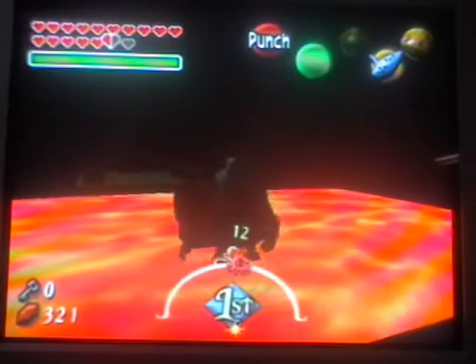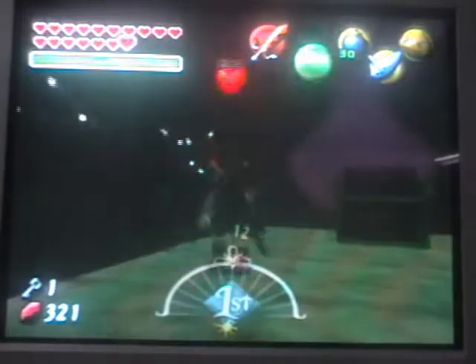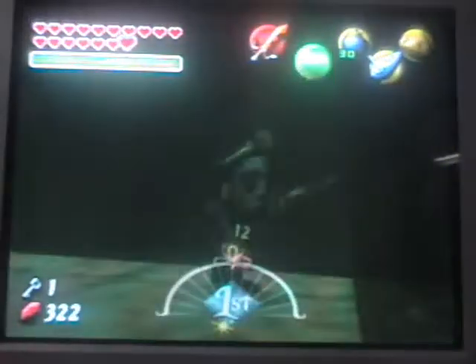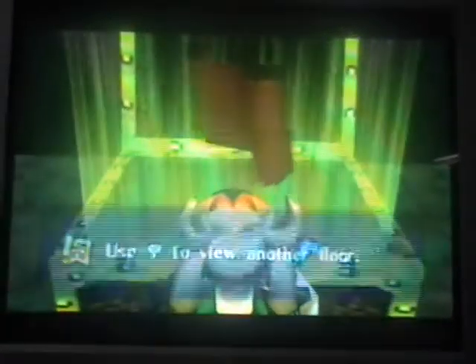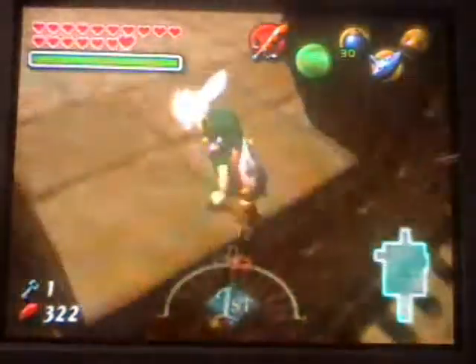Ooh, treasure chest — a small one. Let's see what's inside it. Obviously it's a small key. Let's just get around and see if he can heal us. Awesome. So let's see what's inside this treasure chest — we got the map! Awesome. Alright, we've done that. We can head all the way up here. So now we have a small key, which is fun and dandy.